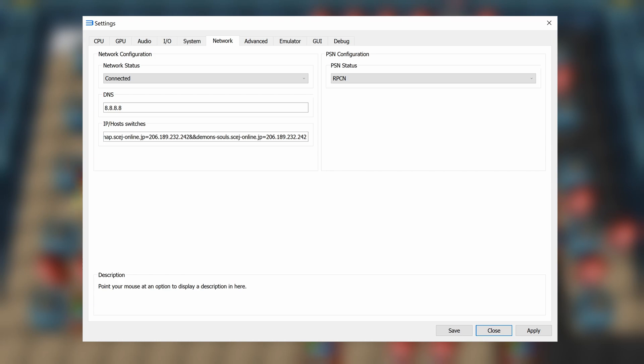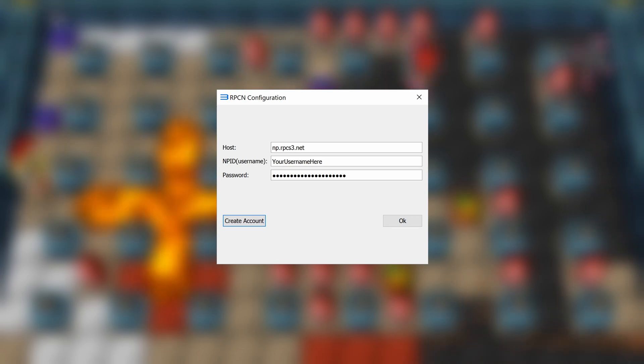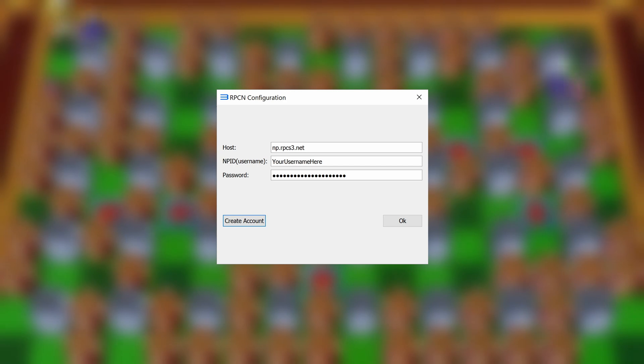Back on the main menu, head up to Configuration at the very top and then down to RPCN. In this dialog, make sure that the host is set to np.rpcs3.net, which it should be by default. Below that, in the NPID field, just type the username you'd like to use for RPCN, then create a password for your RPCN account. Once you're set, just hit Create RPCN Account.